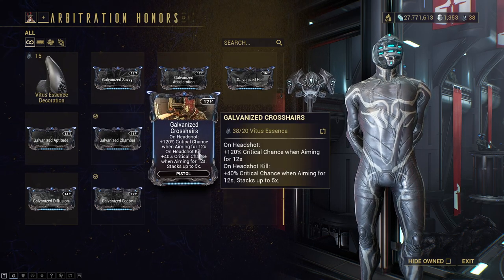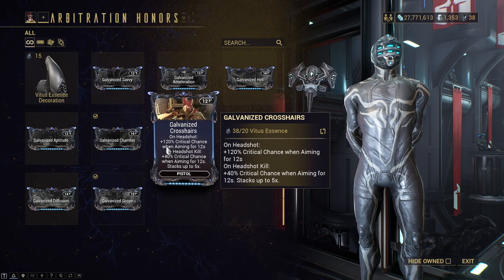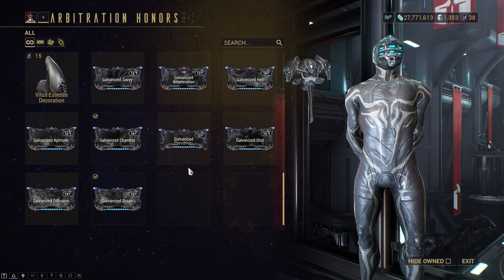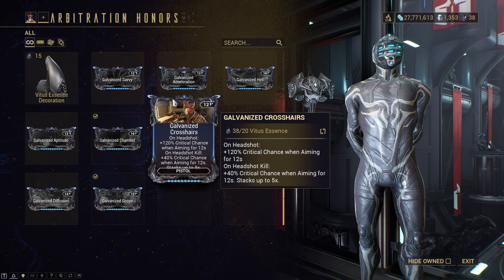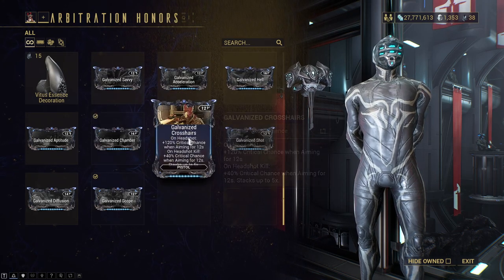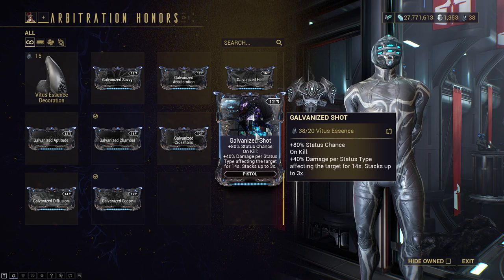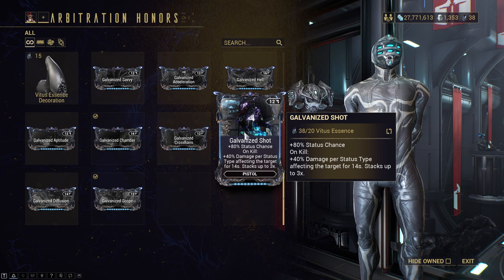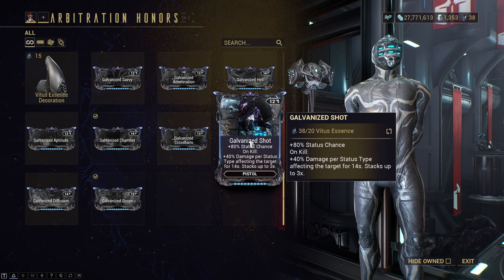You have galvanized crosshairs — 120% crit chance when aiming for 12 seconds, and then on headshot kill plus 40% crit chance when aiming for 12 seconds, stacks up to five times. So the crit multipliers are now huge on a lot of weapons because of these galvanized mods. If you want to build for that and get headshots, you have galvanized shot — 80% status chance, and then on kill 40% damage per status type affecting the target for 14 seconds. This one stacks up to three times, probably because it's for pistol and pistols are generally weaker as a secondary.